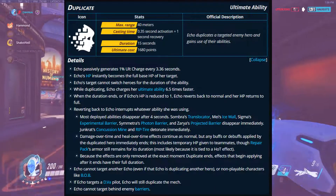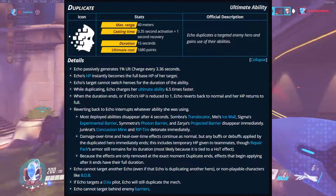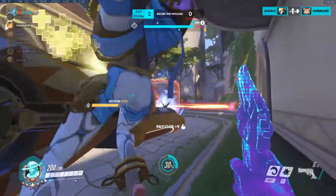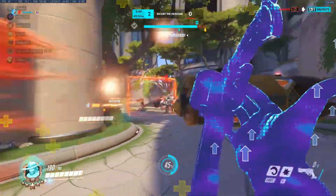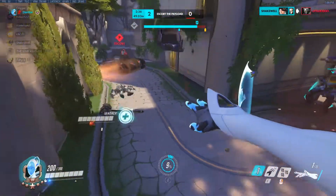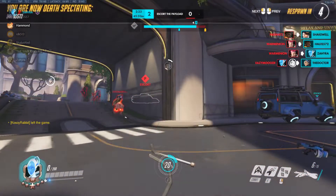And then finally we've got Duplicate, which is the ultimate. It has a 40-meter range — anyone within that range you can copy. You literally become their character for 15 seconds unless you get killed. You get 6.5 times faster ultimate charge than the enemy you copied, which is crazy. Echo instantly becomes the full HP target, and that target can't switch characters if they go to spawn because they've been duplicated. When the duration ends, she turns back into Echo with full HP.